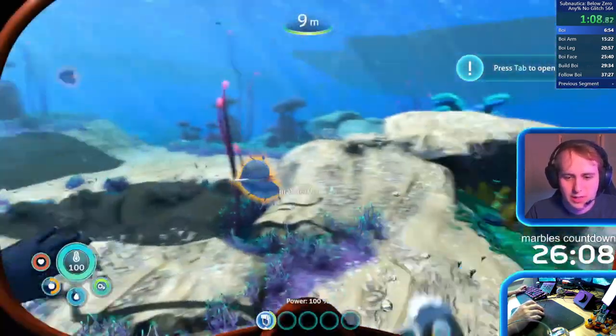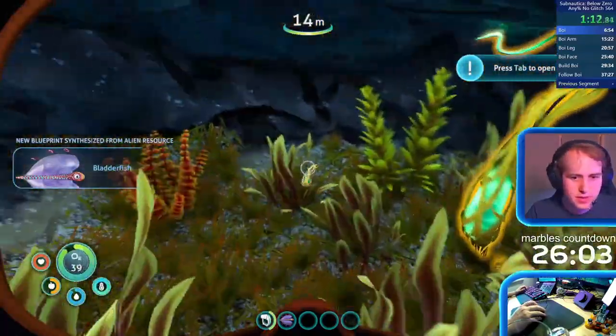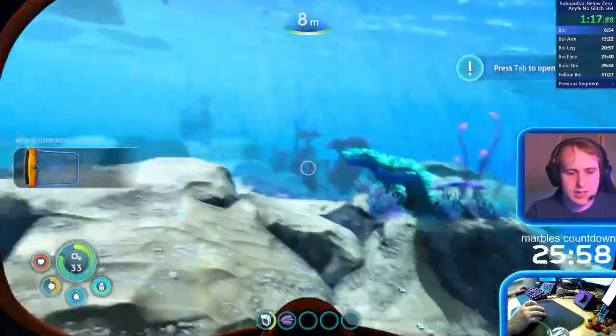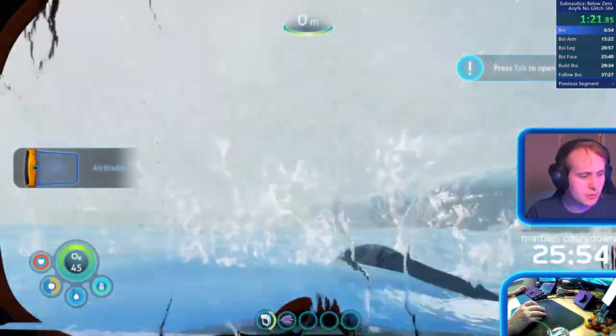Wait till 75 and leave. I need sea glides to start a run. They made it harder in this game. Faster to just swim underwater instead of surfacing. They made it harder in this game to get sea glides than the first. You do only need three fragments — the original required two.